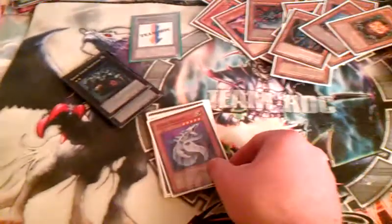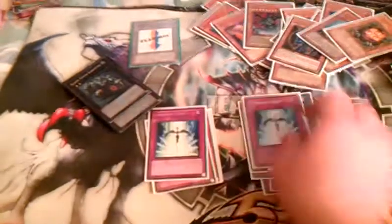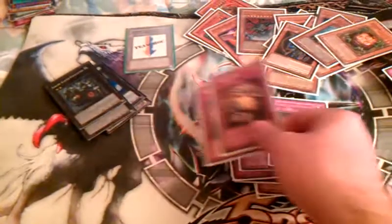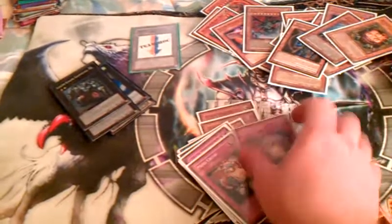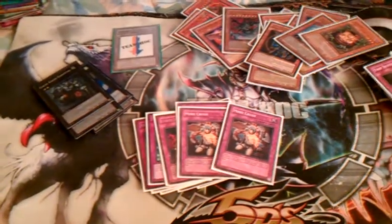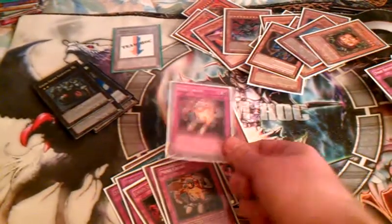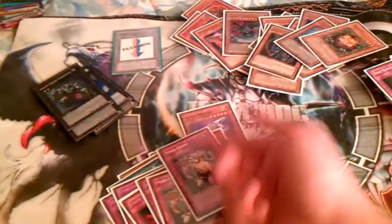Side deck — there's a lot of work that needs to be done on this, and it's locals. Double Cyber Dragon, Double Kycoo, Double D.D. Crow, plus a third — these are bad, I'm going to take one out. The Dimensional Fissures aren't helping at my local at all. And Double Crush Card. The reason I'm siding Crush instead of maining it is because there are a lot of random bad players running really horrible decks at my locals, so it has the potential to be more of a hindrance. Against the good people or even the mid-tier people, I can side the Crush Card and it works wonders.